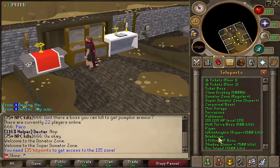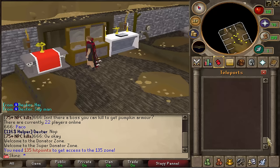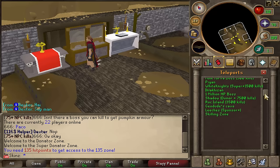There's also Shadow, which requires you to be a donator and have 7,500 kills. Then Rock Island requires 3,500 kills to enter, and Geo Dude's Cave has Leeches which you need to be a Sponsor for. And there's the Skilling Zone — I haven't actually been to that yet, so let's check it out.